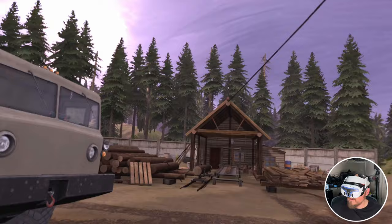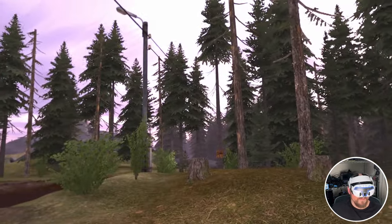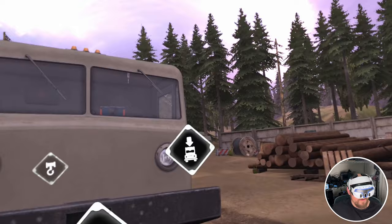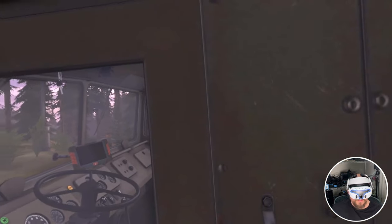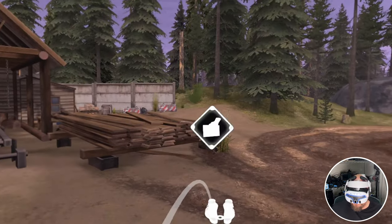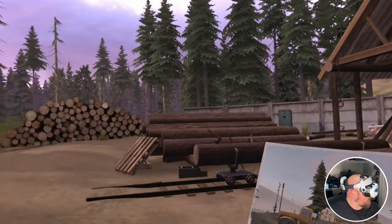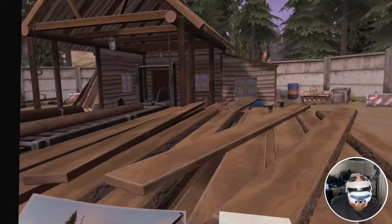Okay, here we are. I can turn around and there's woods out here. Oh, look at that - a winch spot! I'm not sure what the objective is so I'll have to figure that out. Looks like maybe this guy's stuck. I don't want to go in yet, let's see what we've got over here.